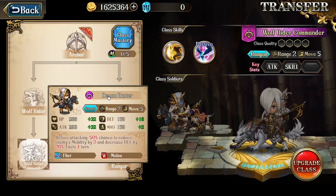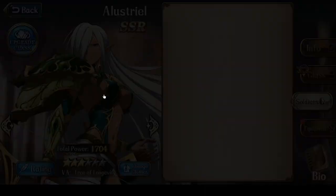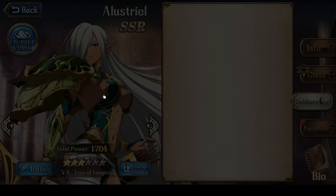In addition to those three soldiers, she also unlocks from her classes the Demon Hunter, the Bone Dino, the Dark Elf Sniper, and the Holy Pegasus. So she has a pretty good mix of cavalry, ranged characters, and flyers for her soldiers.